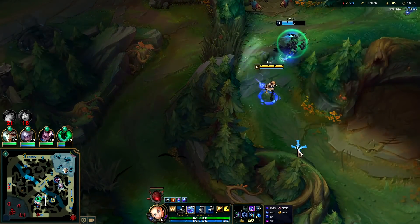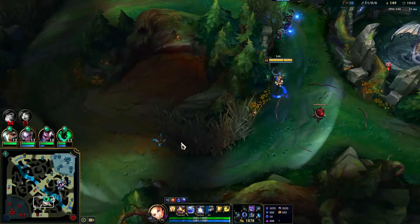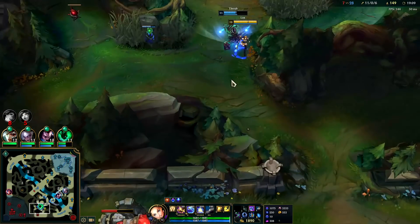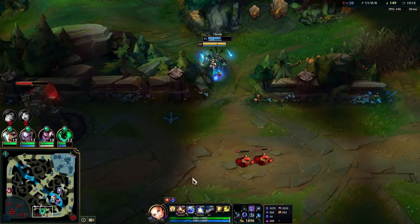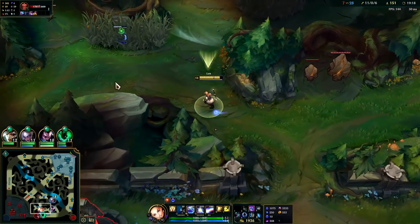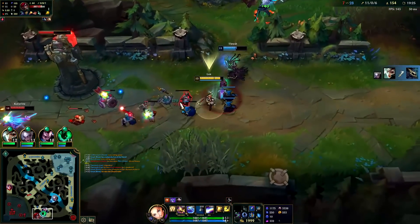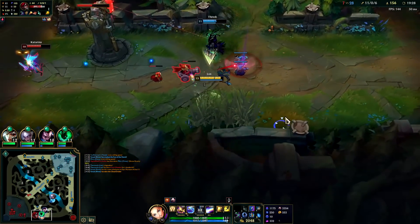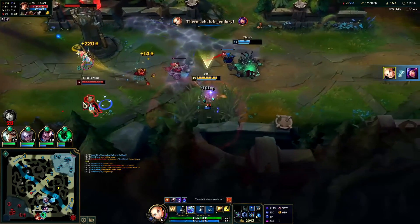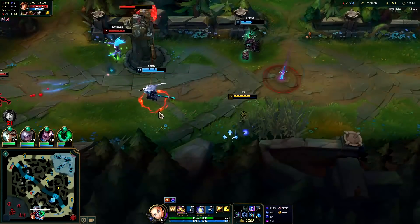You honestly don't use your W that much on Lux when you're ahead — it's a very defensive ability. When you're this far ahead it's hard for them to get to you. I was trying to predict-juke — that's what it often looks like throwing out tip-of-range raw skill shots when there's zero pressure on the enemies. Got a raw E over the wall — she didn't see that one coming. You need some form of pressure to land skill shots, otherwise it's just luck.